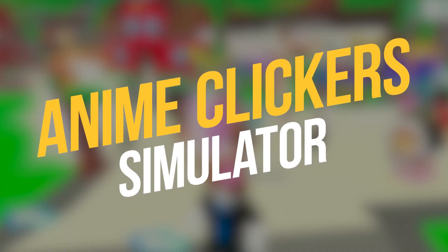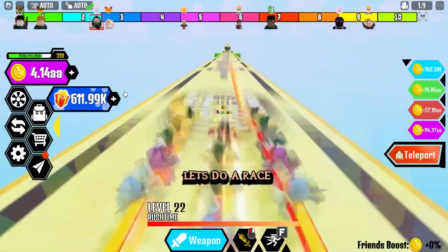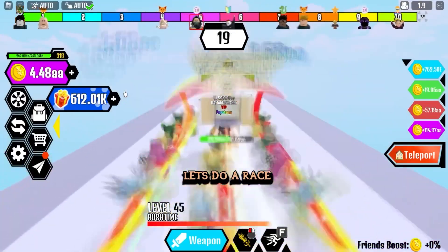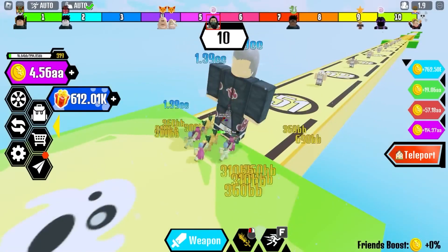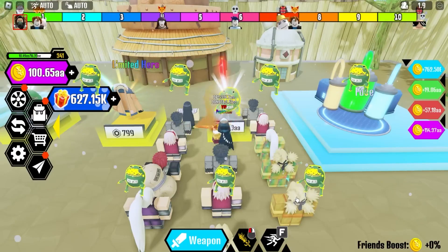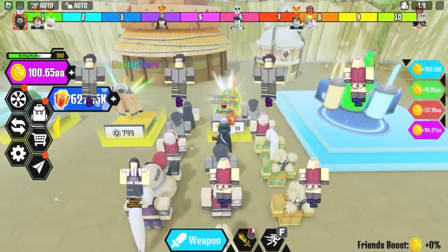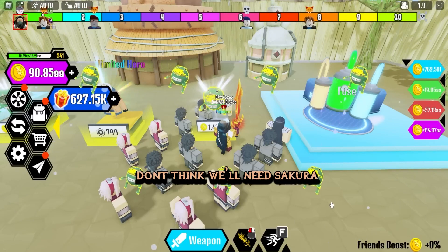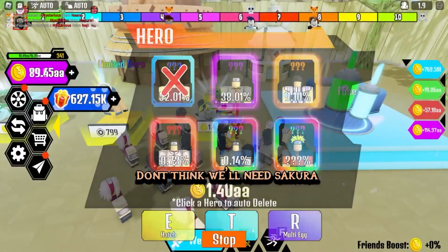Number 10: Anime Clicker Simulator. The cream of the crop has to be Anime Clicker Simulator. It's a fast game with expansive anime-inspired worlds to explore, dozens of companions to roll for, a crafting system, and frequent new updates with new worlds and more. It's loaded with helpful rewards that push your click count ever higher. You can get most of these from just playing the game, though Anime Clicker Simulator often has codes for free boosts as well.